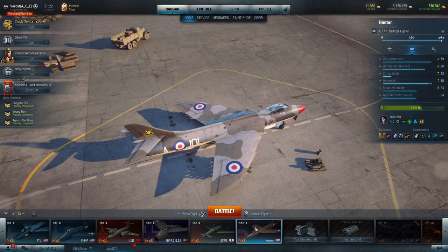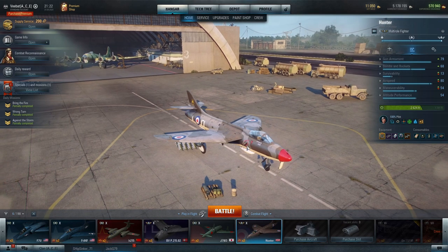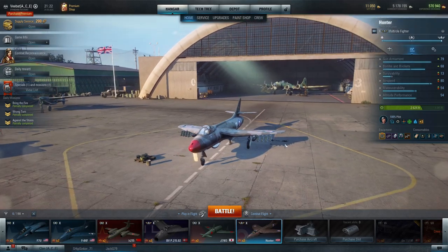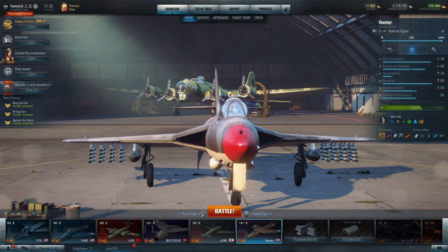If I were to pick the best aircraft for being a multi-role, I really feel it's the Hunter. The Hunter has air-to-ground rockets that can double as air-to-air, giving versatility. Air-to-ground performance is really good with unique cluster-launched rockets, and you get two 500-pound bombs. On top of that you get heavy fighter armament with four 30mm cannons — same guns as the Javelin but all nose-mounted — pumping out serious damage. It's fast but doesn't have tons of maneuverability.